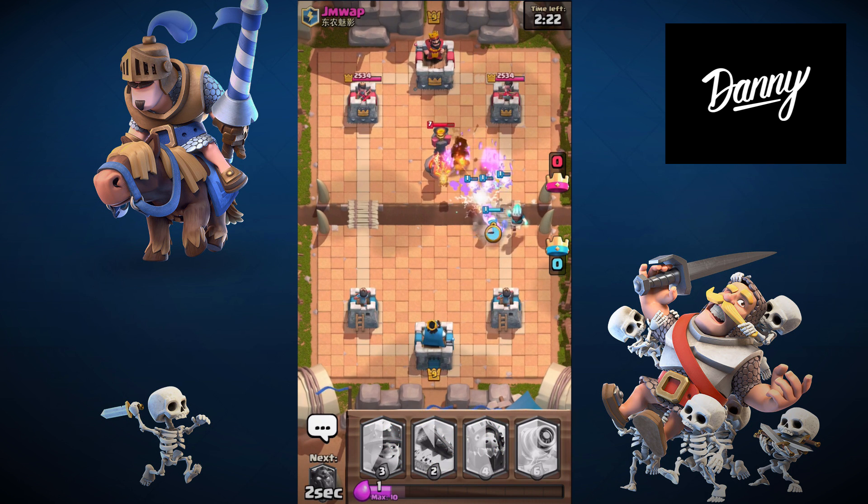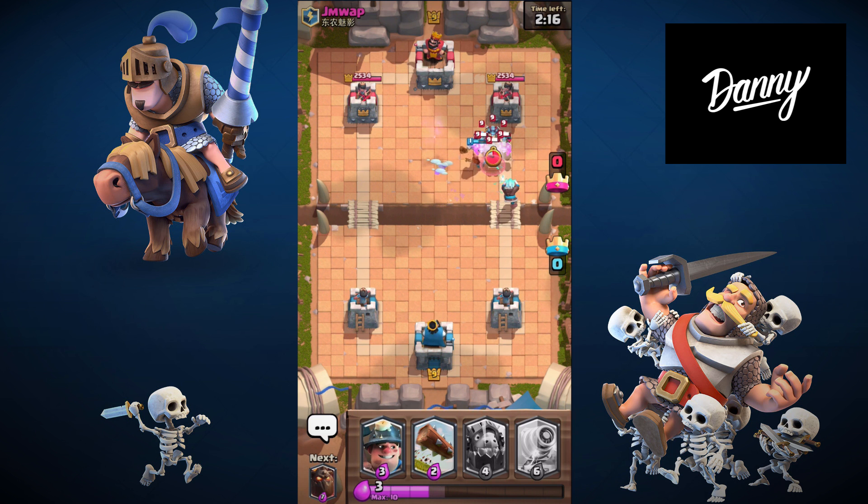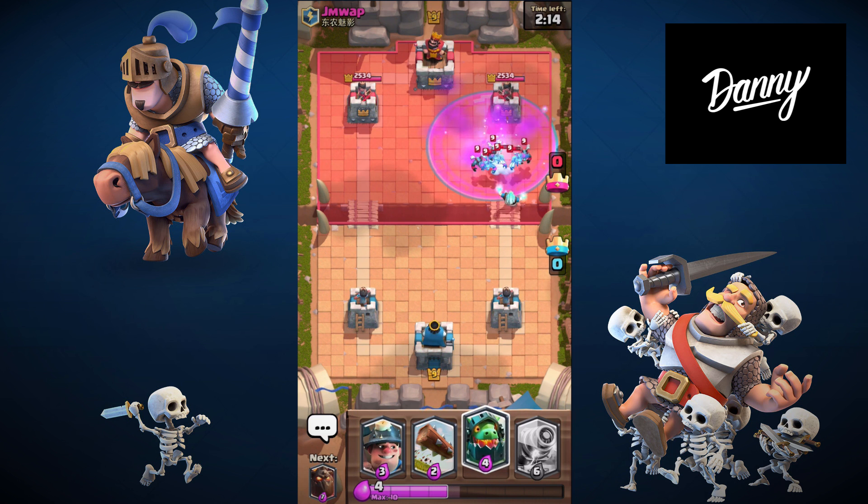I'm trying to get my Princess through. He's going for my Ice Wizard — he fireballed my thing. Hopefully the Lumberjack can take out that and get to my tower. My Ice Wizard did good work. He has minions coming up doing a lot of damage to my tower.